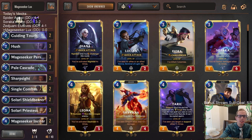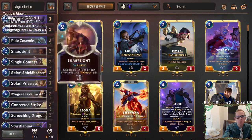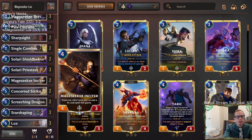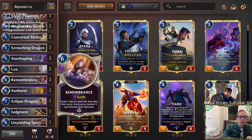Welcome everybody in Twitch chat and on YouTube. Mage Seeker Lux is going to be our last donation deck of the day. This one's going over to Targon. We've played Mage Seeker Lux decks before with Piltover and so on back in the day, but this time we're going to the newest region, Targon. The Mage Seeker part plays spells that care about casting a spell that costs six or more mana - cards like Mage Seeker Persuader and Mage Seeker Inciter - and the main card we're going to be playing all the time is Remembrance.